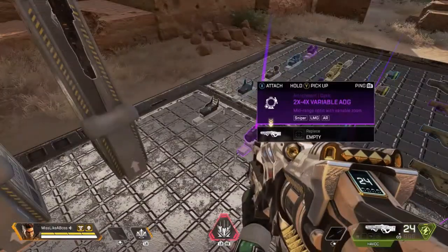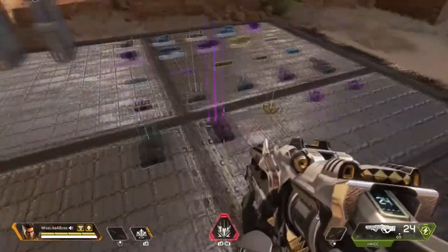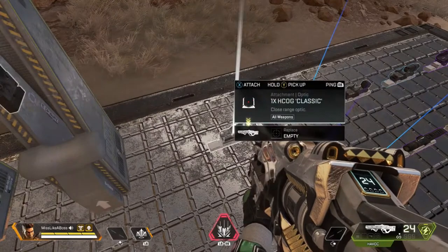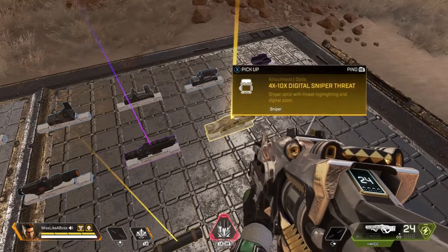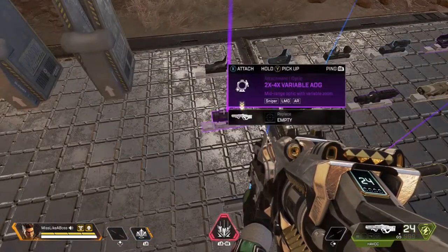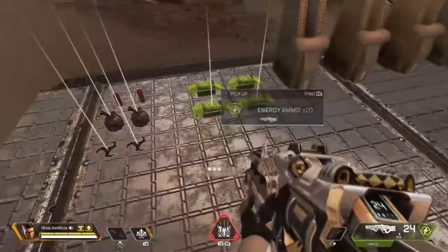Weapons come with different customizations. You're gonna want the best attachments because they make your gun shoot better, more stable, and with less recoil. For sights you have the 1x, 2x, 1x holo — which is a box versus a circle — the 1-2x variable, the 3x scope. For snipers you have the 4x digital threat, which lets you see body heat through smoke and gas, the 4x sniper, 6x sniper, and 2-4x variable. I personally prefer the 3x on my snipers.